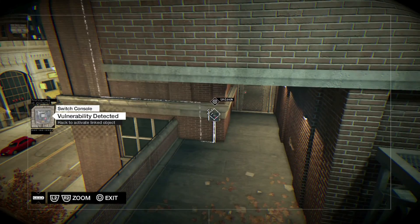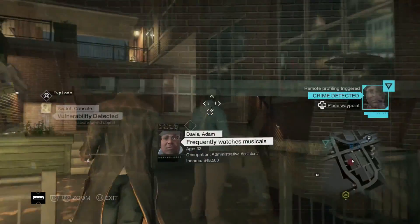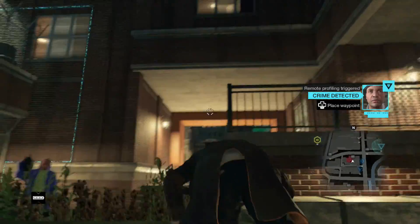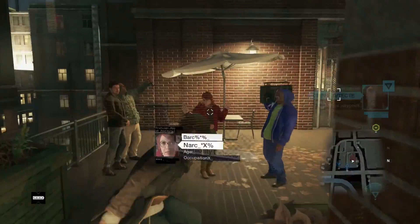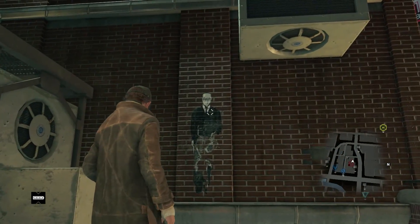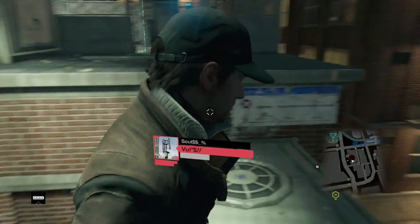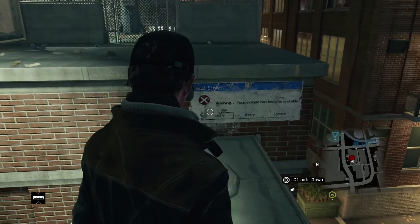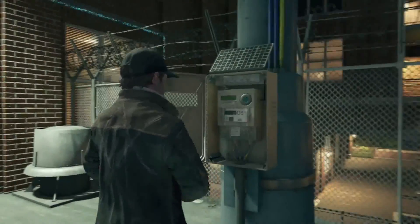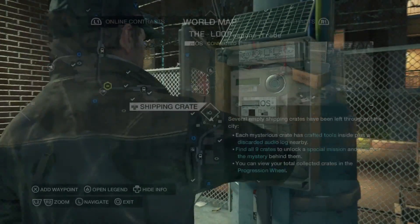Patch into the nearby camera and unlock the second panel hidden underneath the platform — this will unlock the door keeping you from the CTOS tower. Make your way through the apartment and up to the side balcony, then head through the newly unlocked door and follow the path. Climb up and walk forward, and the next CTOS tower is yours. That's one tower done for the Loop District.